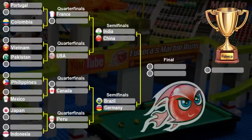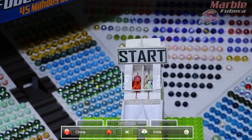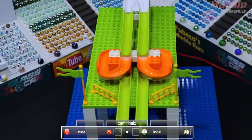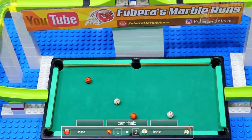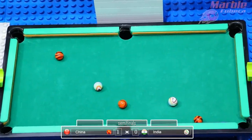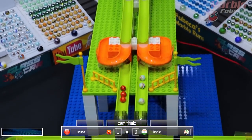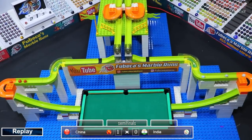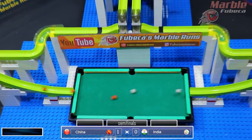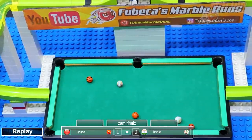Next up, our first semifinal: India versus China. Both of these teams didn't even make it past the first round in the last contest. One marble in the bottom right corner — that was India — so China will advance to the final round. India will advance to the third place match. Both of these marbles definitely have some gain compared to their last tournament, and it is China who comes out on top.